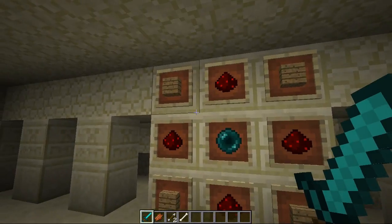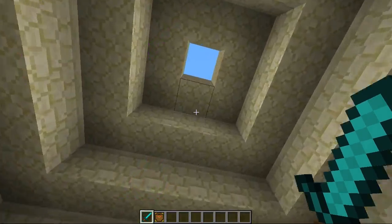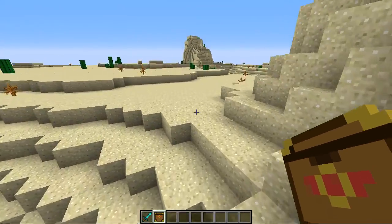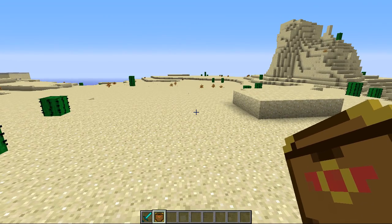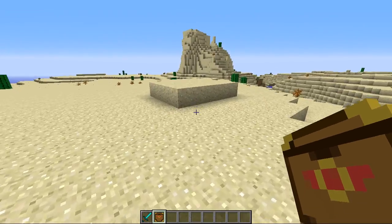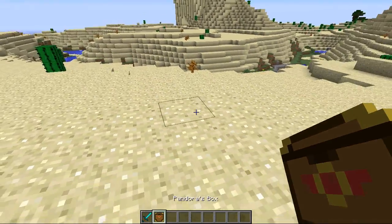We're finally getting up to the new version, so you can use the new woods for this as well. Here is the Pandora's Box. You can also find this in dungeons, so if you don't want to craft it — because it does cost an ender pearl and maybe you're saving them for an end portal — you can find them inside dungeons, craft them, or of course find them in creative mode. Now we're going to try this bad boy out. It can be pretty crazy, pretty awesome, but it can be terrifying at the same time. All you need to do is simply right-click the floor with it.